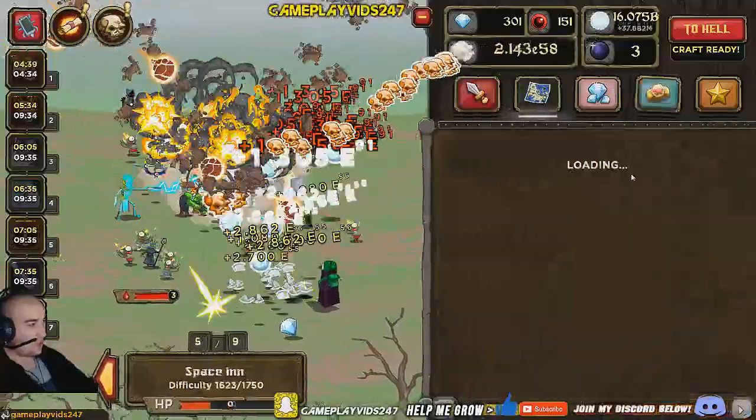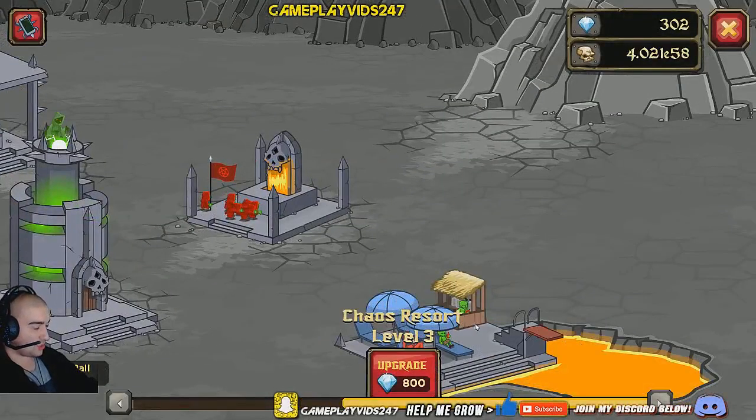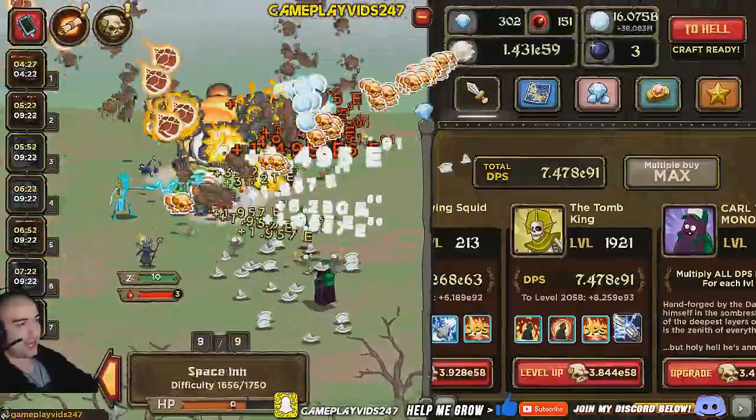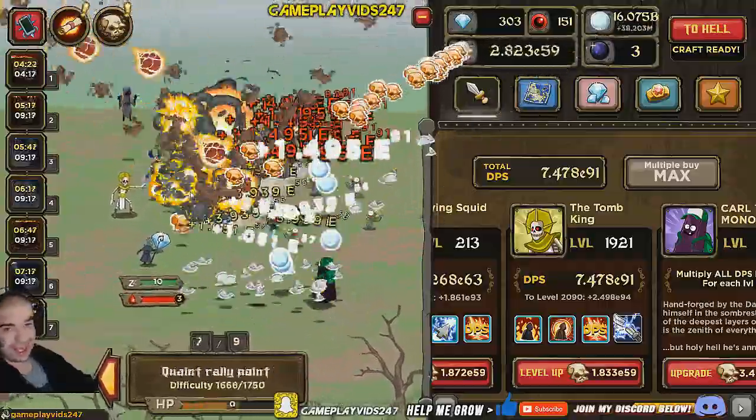I don't know if I told you guys as well, but I did upgrade my Chaos Resort. So now the scrolls that we get actually give us a better reward, which is excellent. So instead of 6 hours from a scroll - fast forward for crafting time - I get 7 hours now.